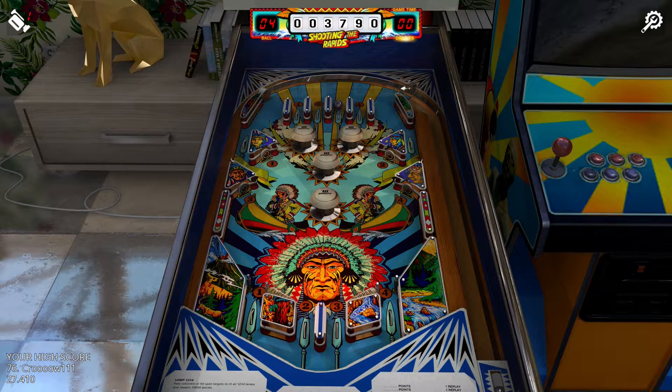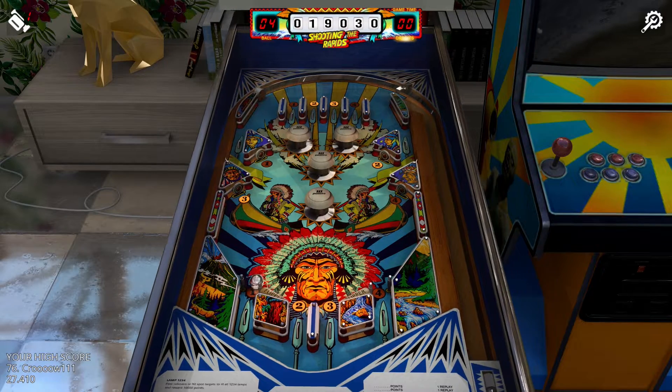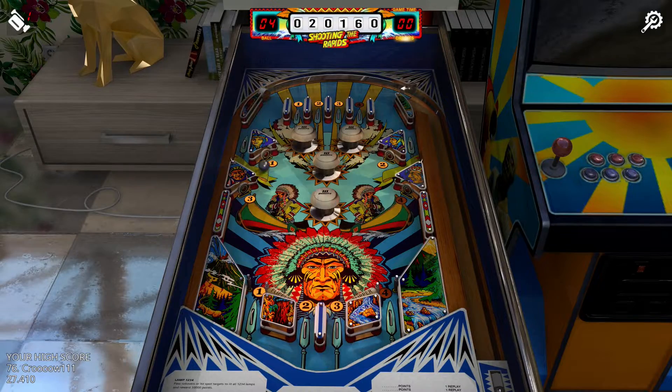Shooting the Rapids. This table can be difficult due to the two drain lanes in between the flippers, but honestly I had a good time playing this one because of the goal to light the one, two, three, and four lights on the table. There are three spots on the table that can light each number, and they aren't necessarily easy to hit, but lighting all four will score a huge 10,000 points. What makes things more difficult is having to do it all on one ball.